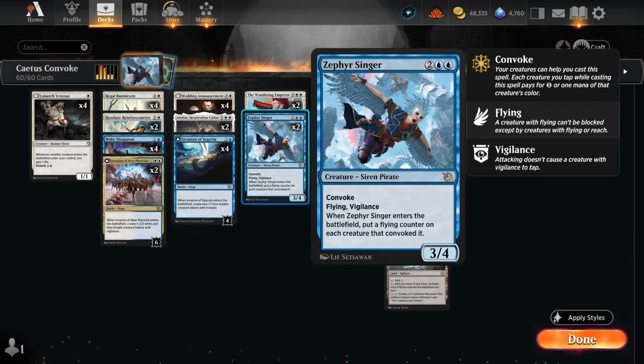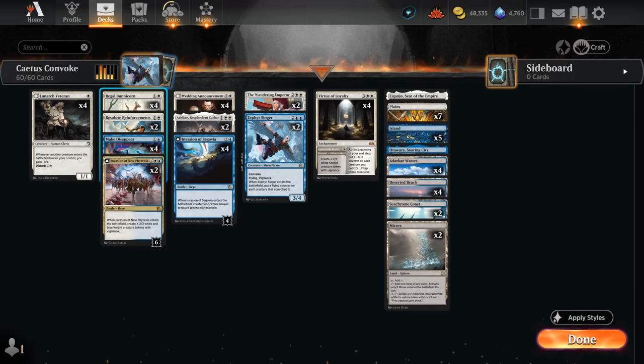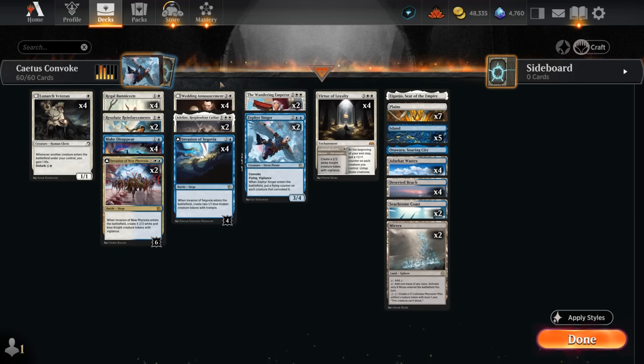Zephyr Singer is a 3-4 flyer with Vigilance and Convoke, so we can potentially tap the two 1-1 Krakens from Invasion of Segovia and maybe some other white creatures we played earlier to get a 3-4 flyer that can fly over blockers to pressure the battle. When Zephyr Singer enters the battlefield we also get to put a flying counter on each creature that convoked it, so it's ideal to tap a few blue creatures alongside it — potentially giving up to four creatures flying, which makes it easy to transform our battle and take over.